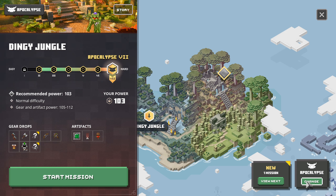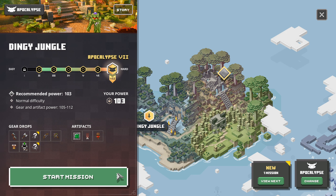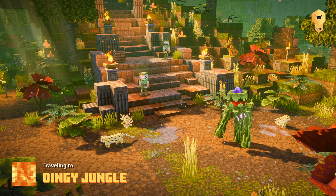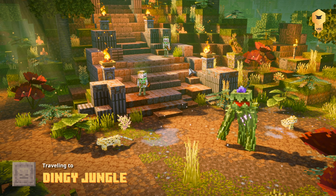It's gonna be a little bit difficult. Let's take a look at the story: 'Entangled in vines, we've tracked the orb shard to the edge of a dense jungle where dangerous creatures creep out from under the thick canopy. Will a brave hero dare cut through the twisting vines to reach the dark power that hides within?' The Dinghy Jungle is going to be our first mission in apocalypse mode.